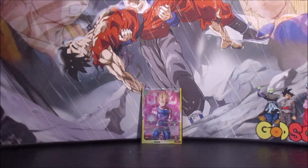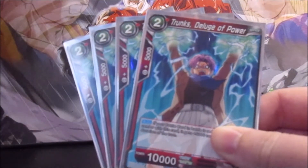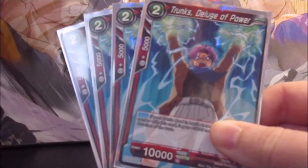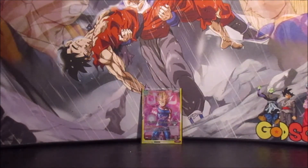Not necessarily an ideal target for the Grand Tour Spaceship, but you could also play Trunks Deluge of Power — he's the card that gets an additional 5,000 when you combo on a red battle card, so he's basically another super combo. I probably wouldn't play him via the spaceship unless you didn't have another option, but you'd at least have him in active mode and be able to combo with him for that additional combo power.